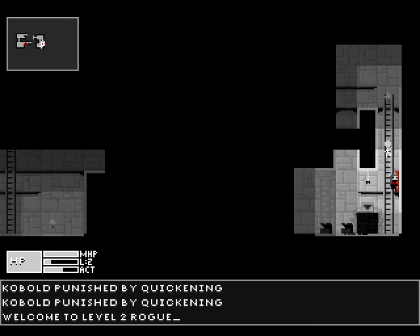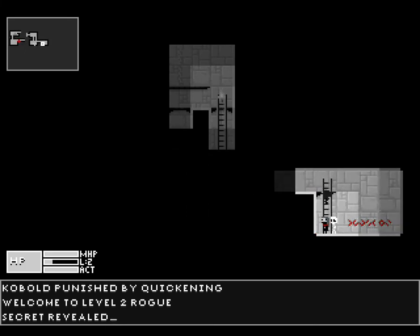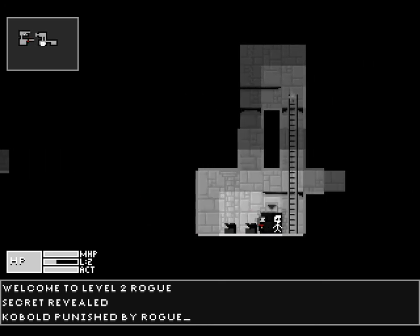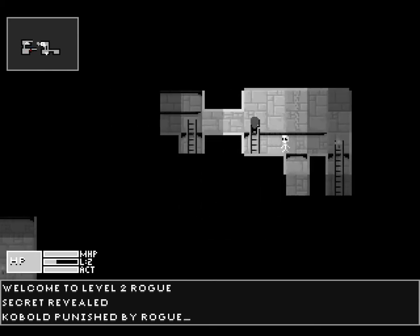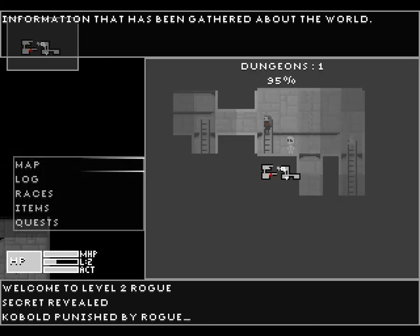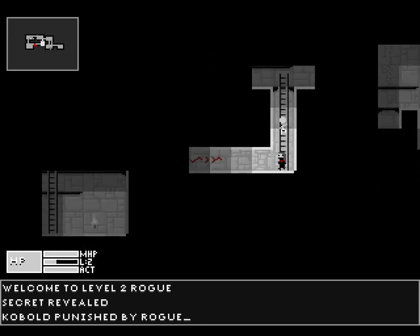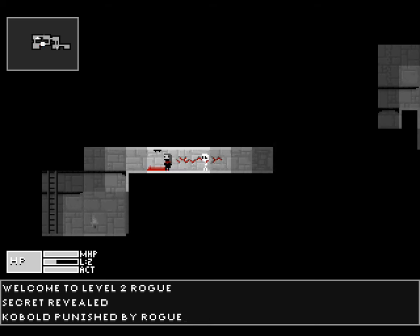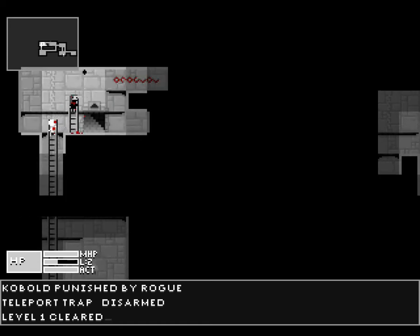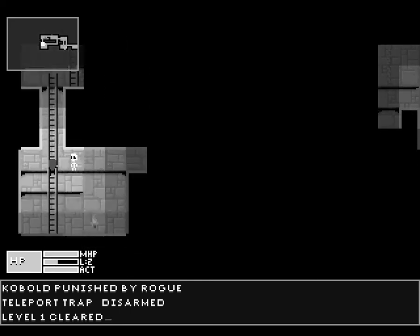I guess there's a secret here. One thing that is nice is that the map will actually tell us just how much we've explored a given level. So I'm aiming for 100% for every level. We'll clear that trap — that clears out the entire engine. So let's head down to level two.